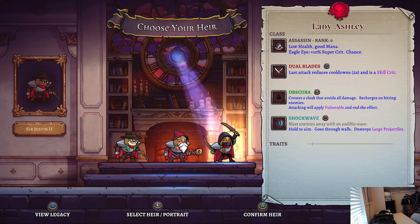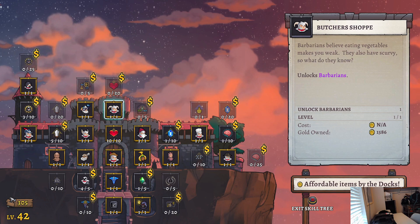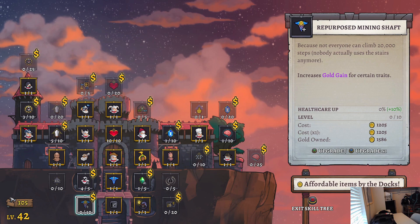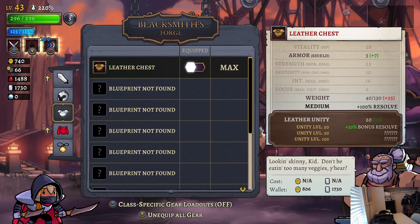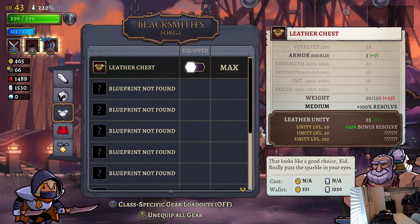Okay, you gotta go with the assassin. Super crit chance, last attack reduces cooldowns by two times and is a skill crit. Cloak and avoid all damage — this seems right up my alley. We got a decent amount of money. Potions recharge your class talent, gain more XP, increase gold. Max weight capacity again — that seems like a safe bet. Buy the leather cape, why not.